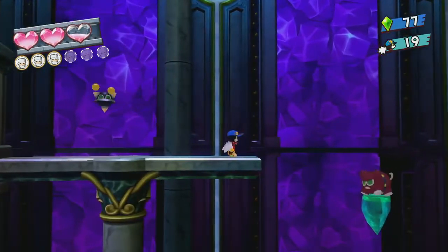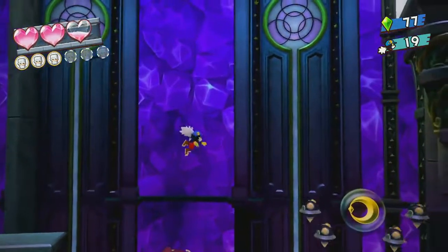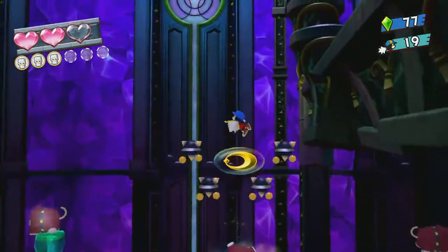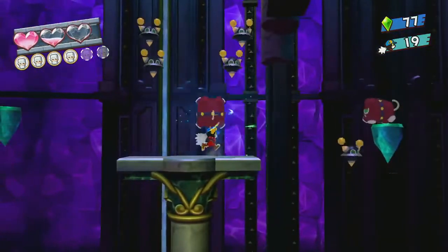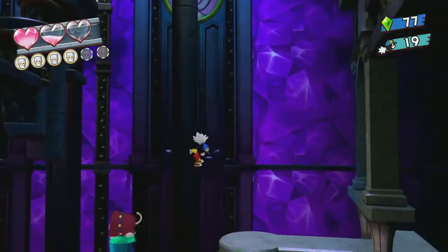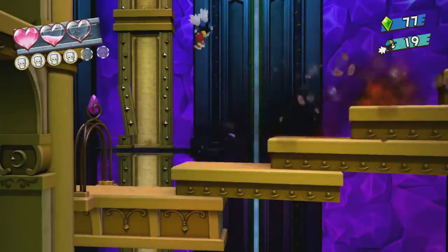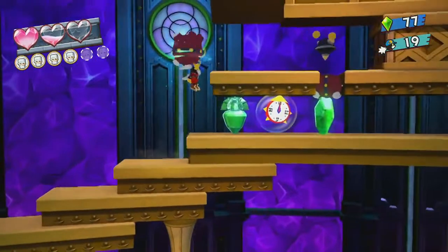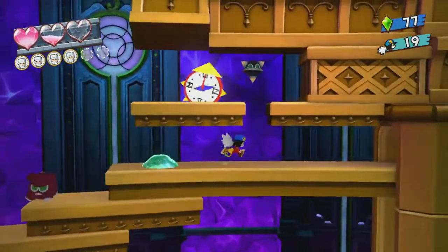Spawn him, please. Thank you. Jumped it — okay, I got it at the very least. Jump, jump, jump. Yes! We made it. We have the fourth one. And there's the green crystal — hooray! We managed to smash that, so that's good. That works in our favor.